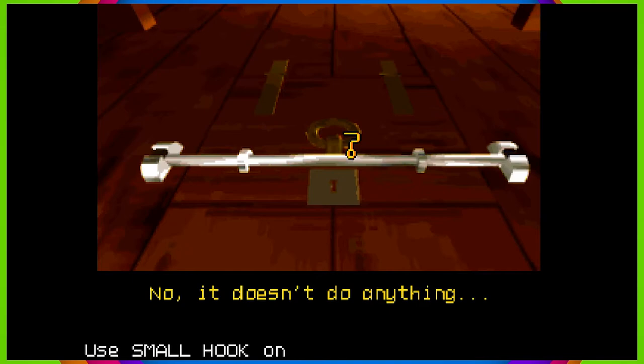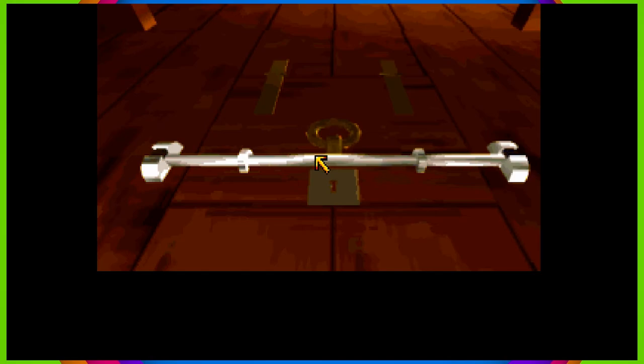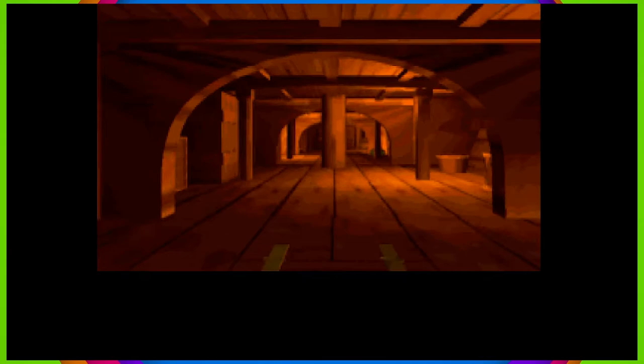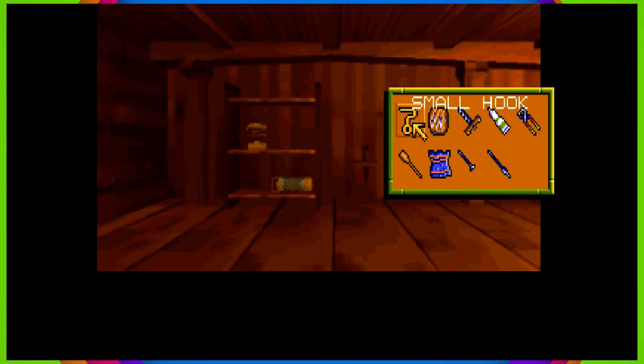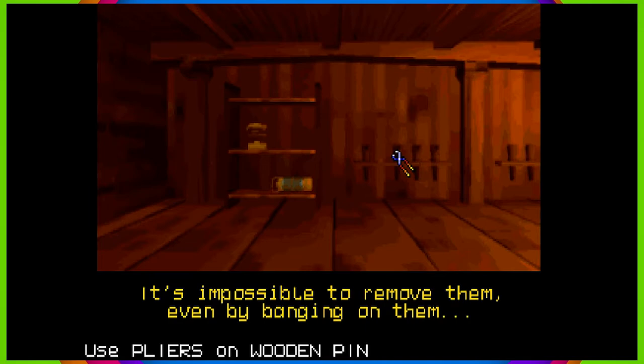Wait — wooden pins, those were on the wall. That's the things she said something weird about again. It's all the way back, all the way back down the ship, all the way back, all these things. Use the pliers on wooden pin. It's impossible to remove that even by banging on them.